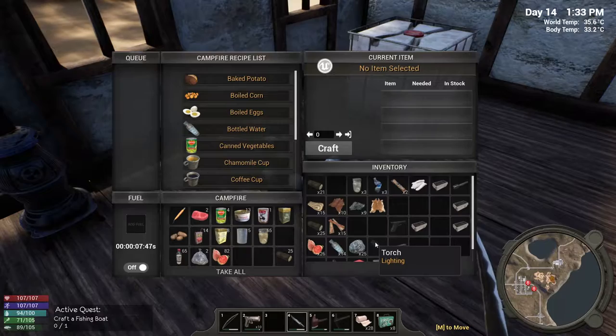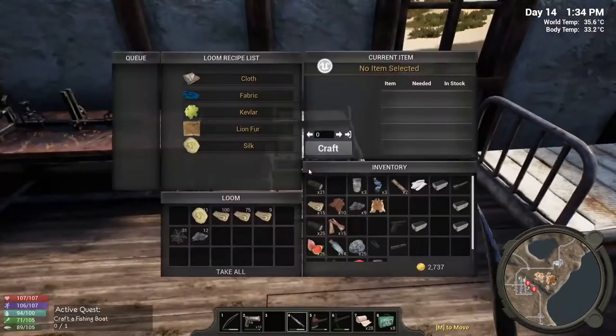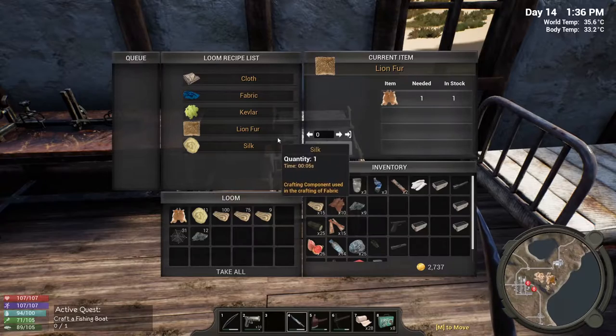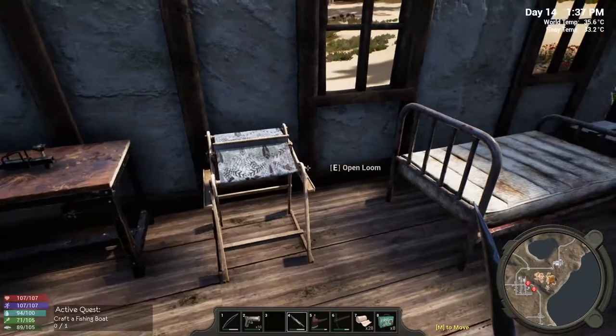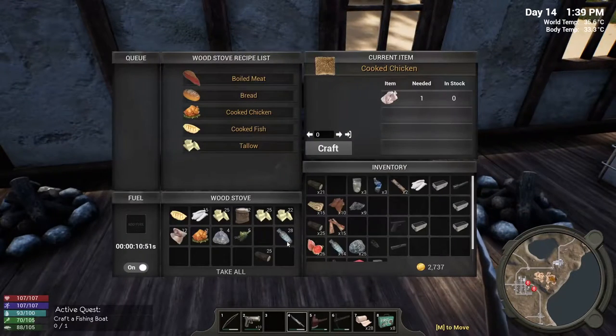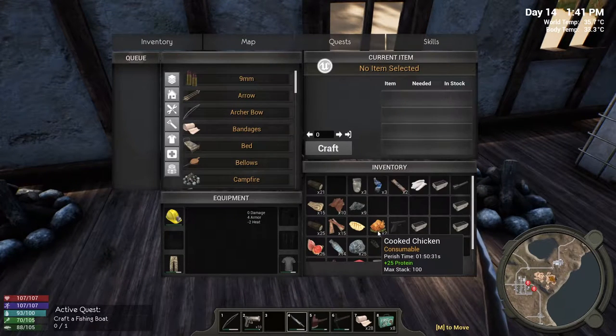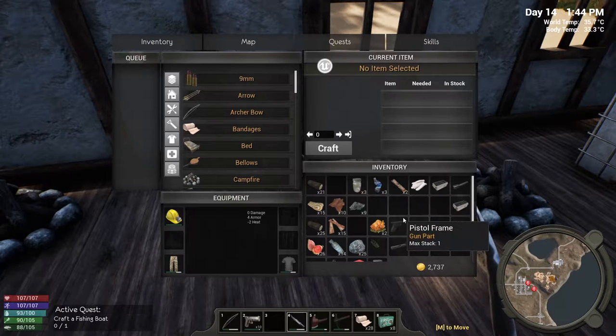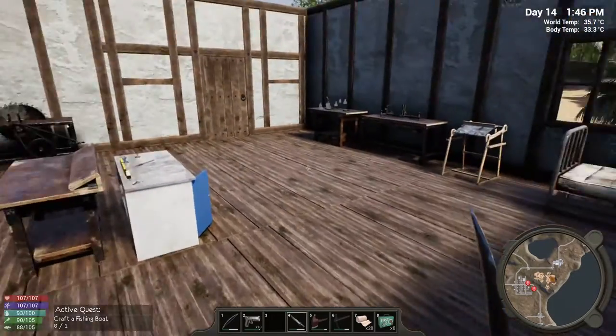I'm gonna put that in there and grill it up later. I want to save the lion hide because I think I need four of these to make the lion jacket, which would make the crocodile jacket completely obsolete. We've got the cooked fish and the chicken — that should be what I need for nutrition. Let's make our way to the trader's place.